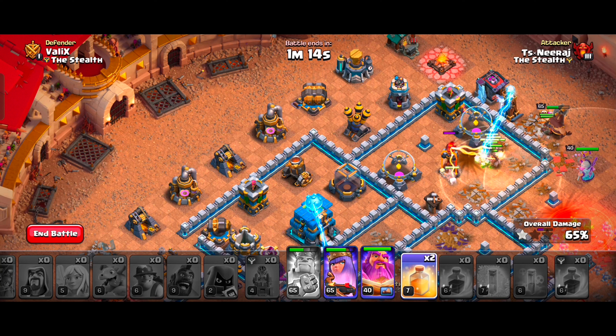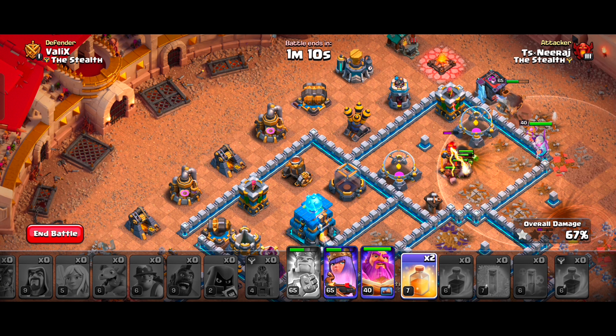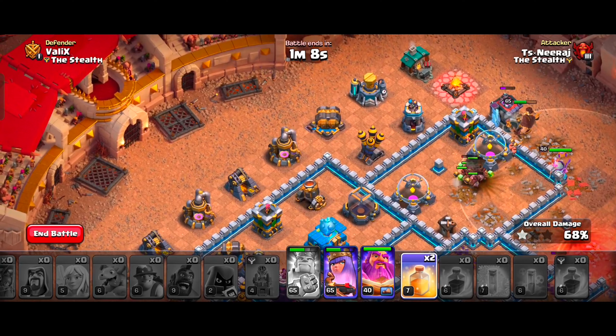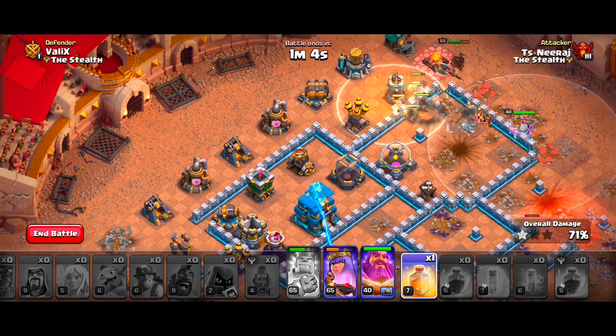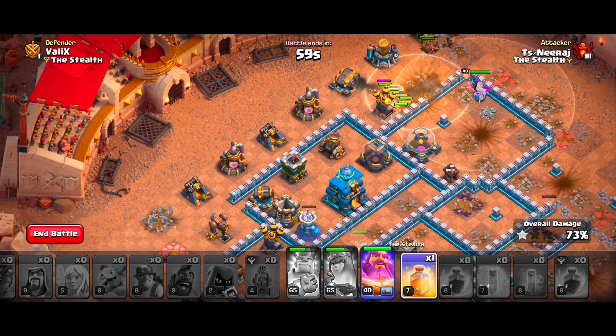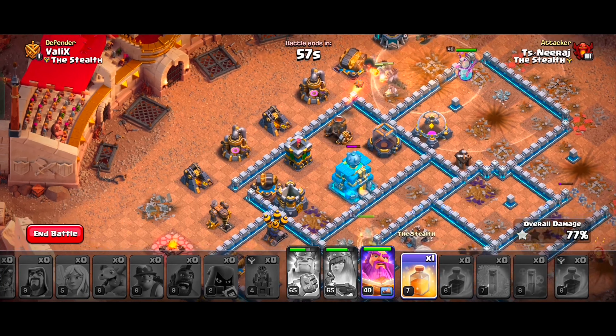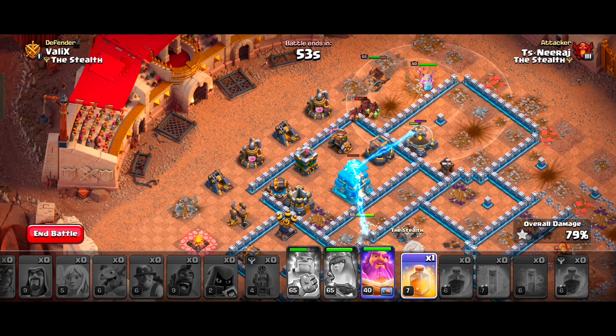For the Warden's equipment, you can use the Rage Gem along with Eternal Tomb. Use the Warden's ability when the Town Hall is about to explode to keep all our troops safe. This strategy is really overpowered and deserves the top spot on the countdown. However, the reason I place it at number 2 is that some players can't use this army properly and face defeat.